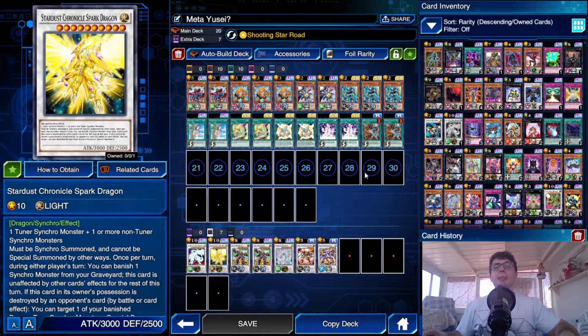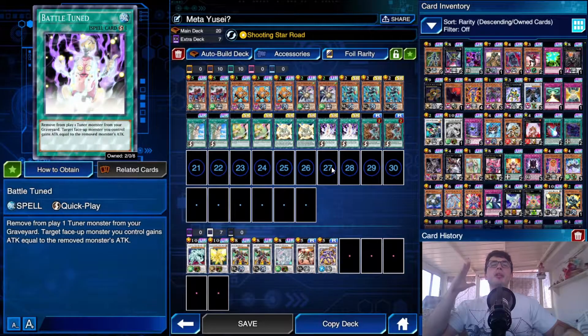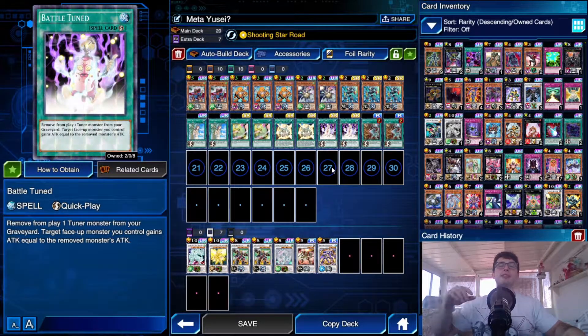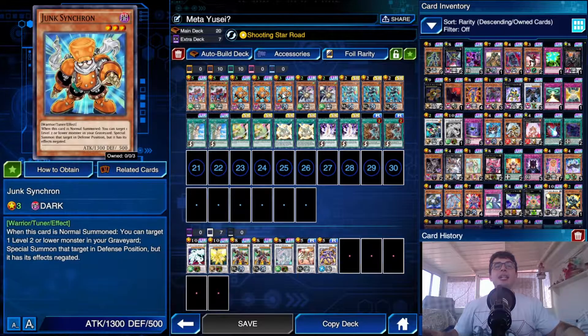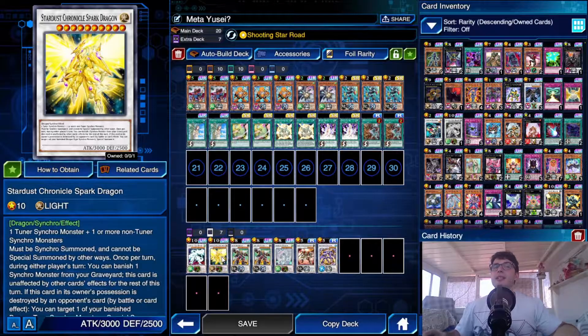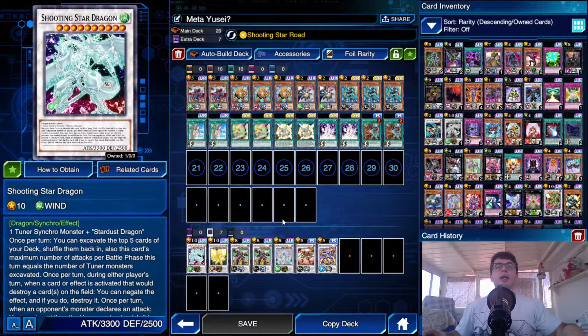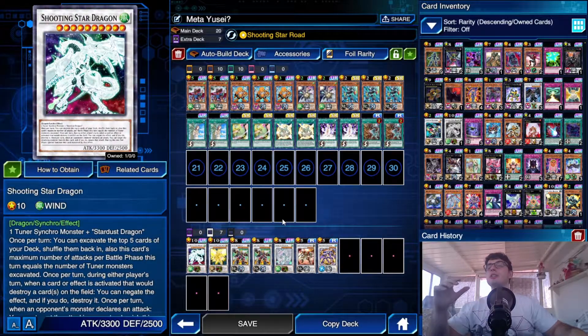Lastly we play Battle Tuned, because just in case we face something incredibly big that can't be targeted — Obelisk, Sabordent — Battle Tuned used on your Shooting Star Dragon or Stardust Chronicle Spark Dragon, banishing your Junk Synchron, gives a permanent boost of 1300. Not until end of turn — permanent. Your Stardust Chronicle and Shooting Star Dragons become insanely huge. That's the spice.